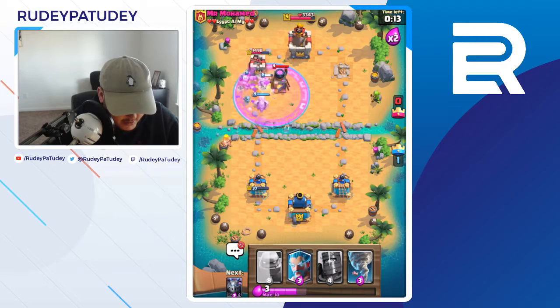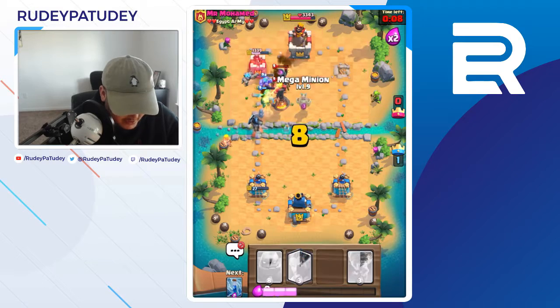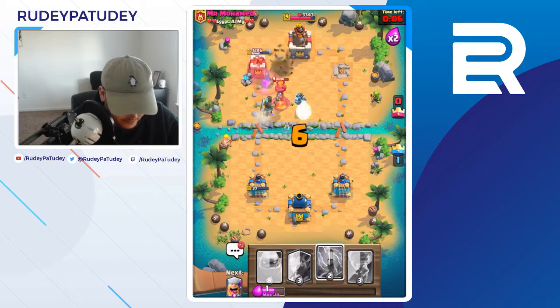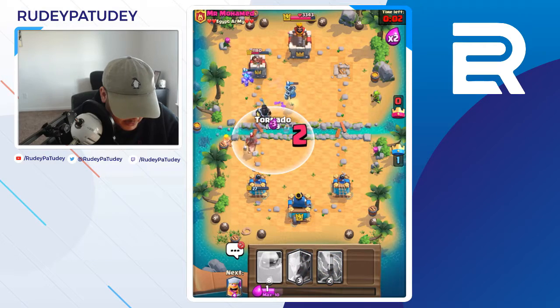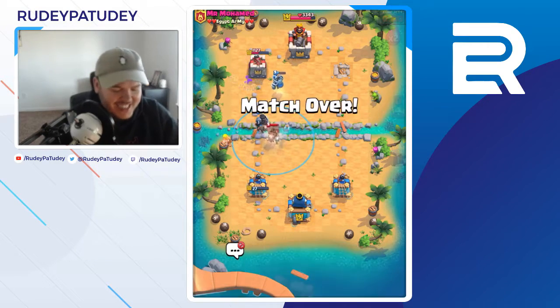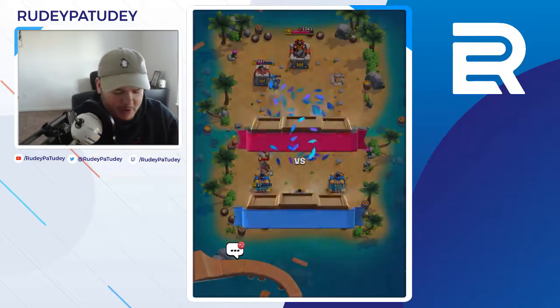Okay though, I'm so confident I'm gonna take another tower right here. Feeling less confident... okay, mega — there we go. I just need to tornado this. We almost gave them a tower — that would have been so bad. Okay, so we're one for one — one for one with the golem deck.